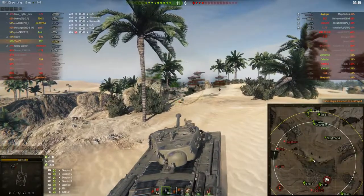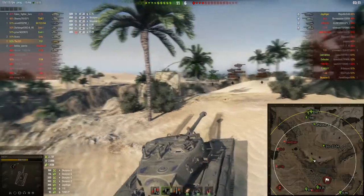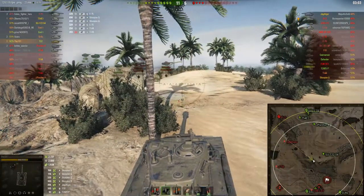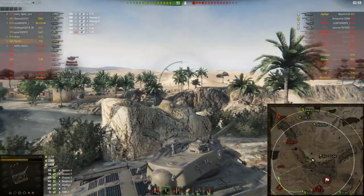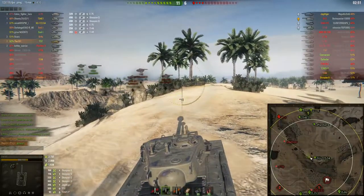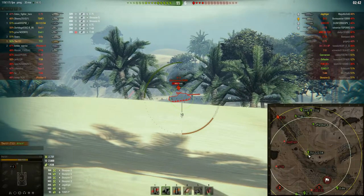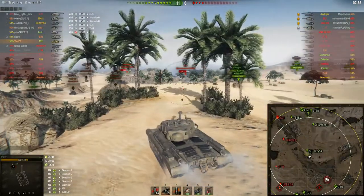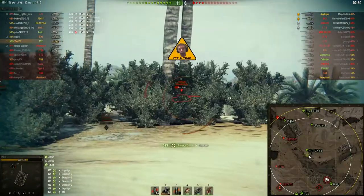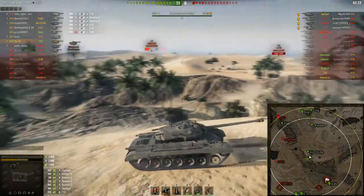There are only four enemy tanks left with three minutes remaining. Winning while grinding marks isn't the most important thing, but it would be nice. The UDESS was last spotted near my allied tanks, so it's probably flanking down that side — I ping the location. I make a slightly risky play moving up because the UDESS could snipe my side armor from the ridge on my left, but luckily it isn't there. We spot the Jagdtiger's side — a very juicy shot — but it angles up and the second shot misses.